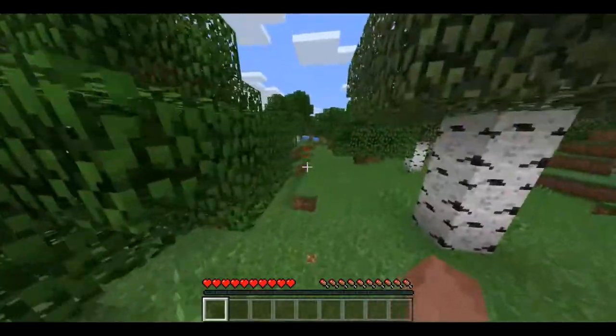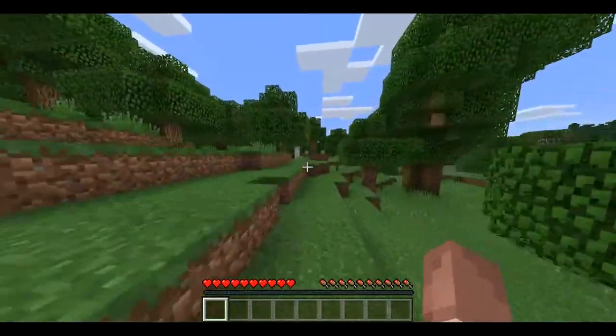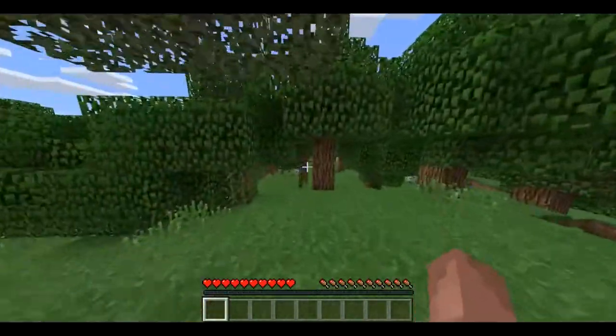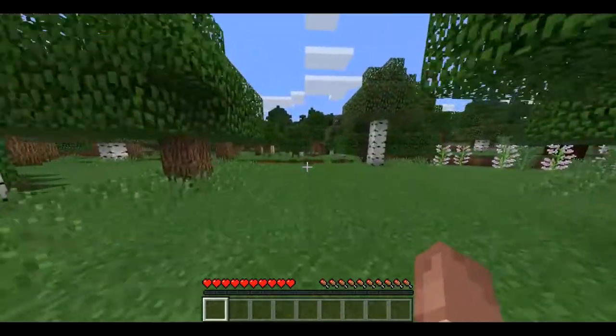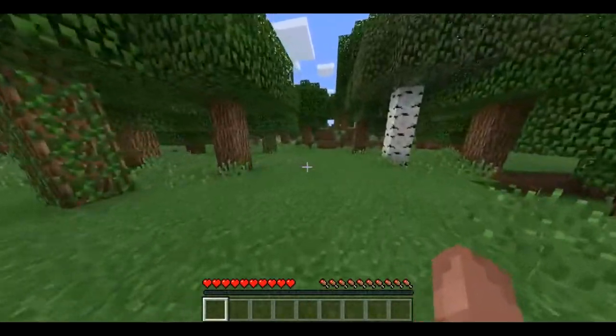I'll link that tutorial in the description so you guys can try out these commands for yourself. That begs the question: if this is identical to the Windows 10 Edition, how come we don't have these commands already? They're already in the game. It doesn't make sense why they couldn't just add those commands into the regular version of Minecraft Pocket Edition — it's all in C++, so I'm really baffled by that.